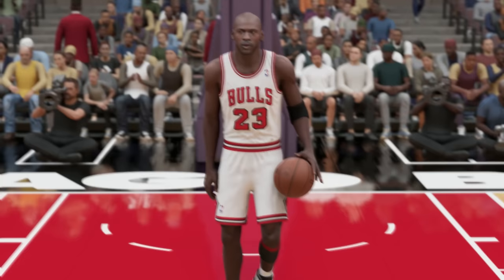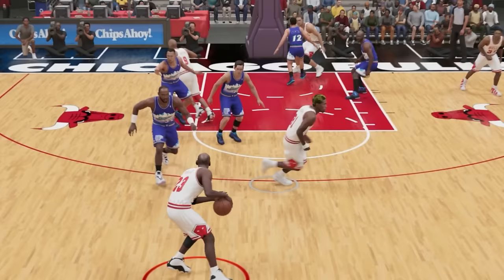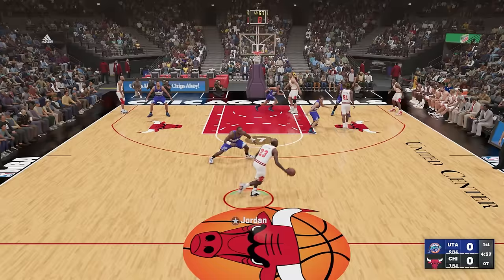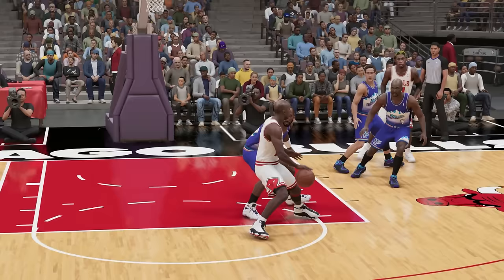At 6'6", the best player is Michael Jordan. For his challenge, we need to make a spin shot. We got Karl Malone guarding us — let's see if we can hit a spin shot right here. Spin shot — and that's a spin shot, nice release. Yes sir, first attempt, let's go.